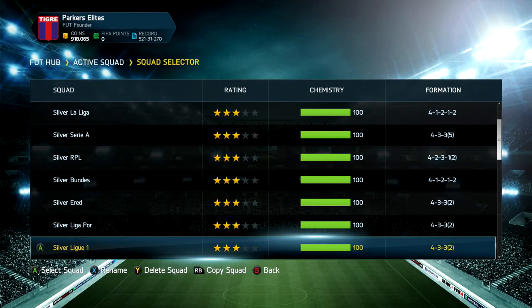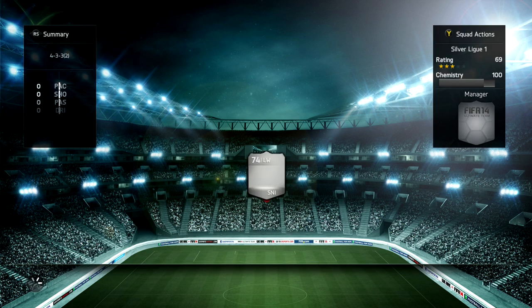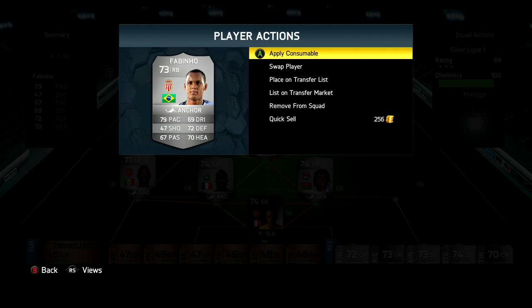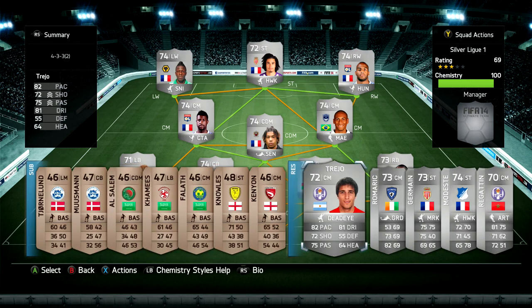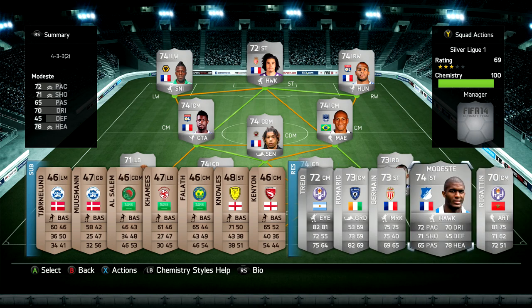Moving on to Silver League 1 — I'll try to do this a bit faster. I've changed this a little bit again: I've gone for Sacco at left winger because I didn't particularly like Gradle, and gone for Riviera up front. I also have the upgraded Fabinho for Monaco — a very solid right back. I also have Jussie, another one of my favourite centre defensive mids, and Anin there. A few different players on the bench such as upgraded Trejo and Romeric, who I occasionally swap in, and also Modest when I want to make a hybrid.